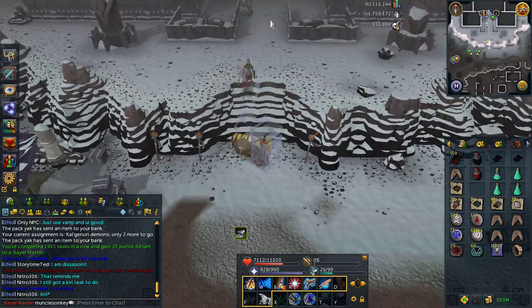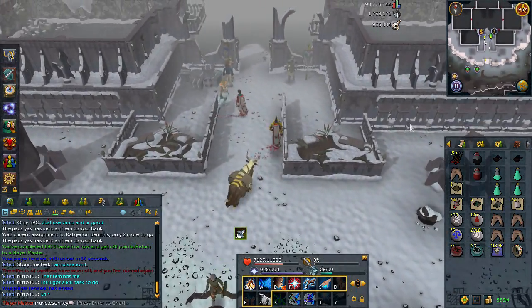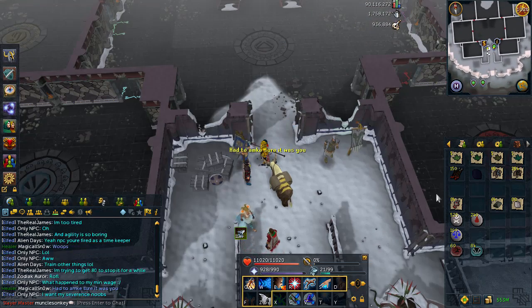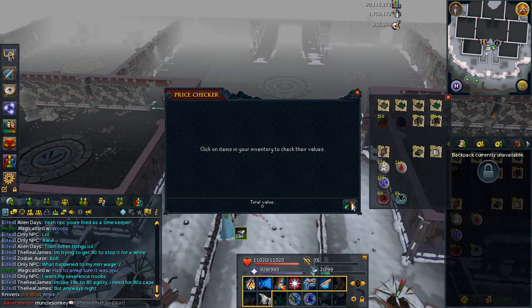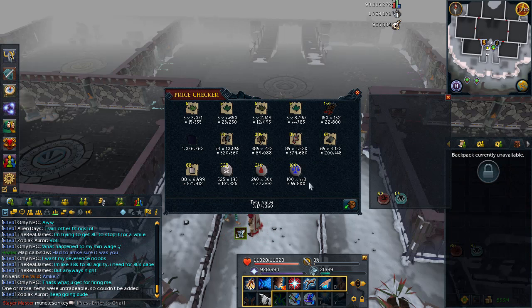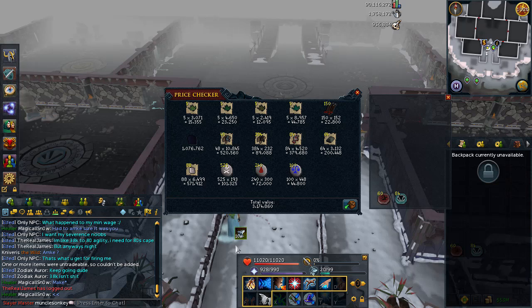However, I'm going to try to withdraw all the stuff that I used — all the loot that I gained during this task — and price check it all and see how much I made. This should be everything that I got during the task, and I did manage to get myself an Uncut Onyx, which adds a nice little amount. 84 Blue Charms wasn't as much as I was expecting with 97 Calgs, but about 3.2 mil-ish, and that was only about an hour's work, so that's really not that bad.